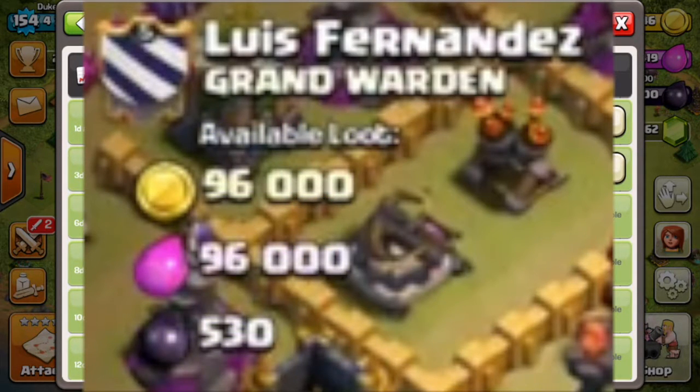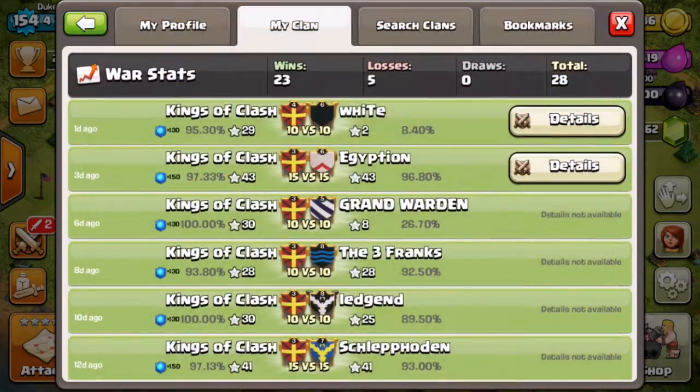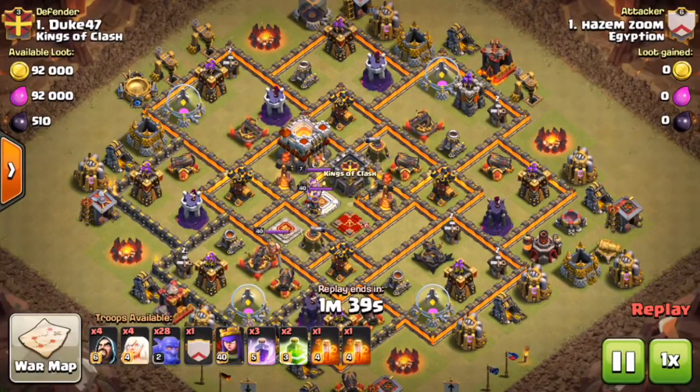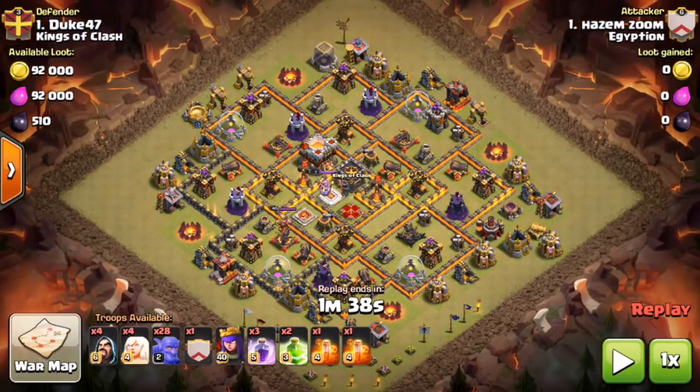That player had a 96,000 war weight. My war weight from the Egyptian war is 92,000. So according to Clash of Clans, that awful-looking base was worth more than my base — and that actually caused an entire mismatch. Our Town Hall 9s were better than their Town Hall 9s, all because their number one had 4,000 more war weight than me.